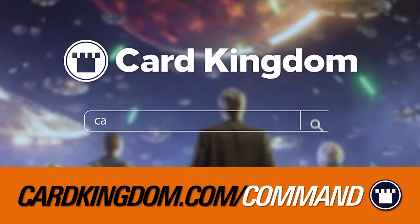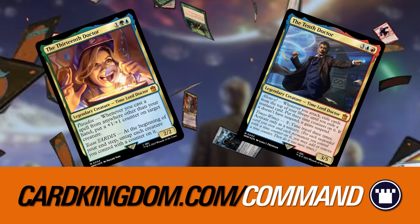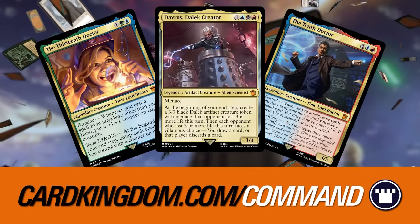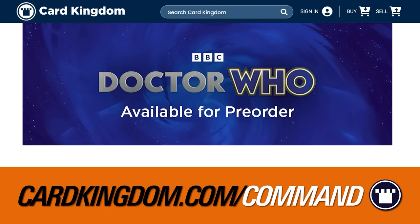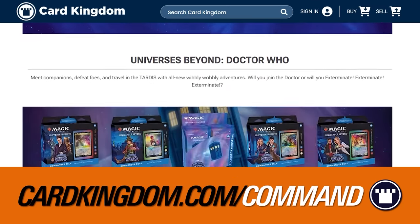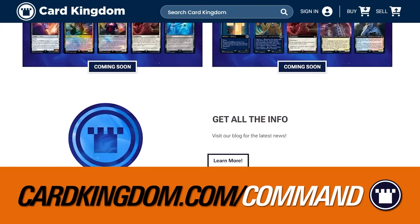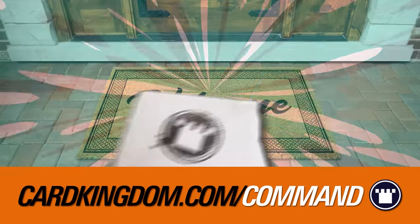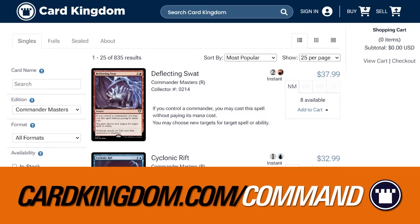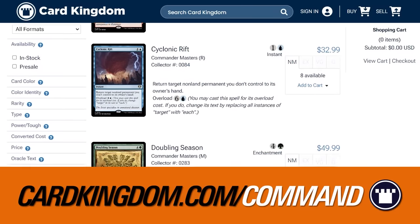If you want to get a hold of these pre-cons or any of the sweet singles inside, make sure you head on over to cardkingdom.com/command. That's our affiliate link — it'll take you directly to Card Kingdom, and they have a huge inventory of cards including these Doctor Who pre-cons. You may find some really spicy cards to brew around. Cardkingdom.com/command is the place to go, because not only do you get the cards you need, they'll ship it in one convenient package, ready to go. Just sleeve it up and you're playing Commander just like that. You'll support the show and get the cards you need.